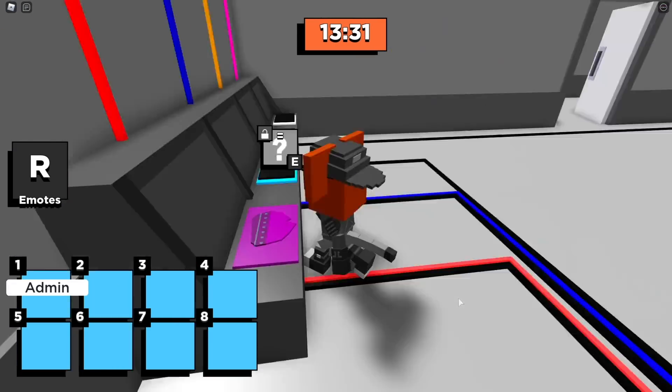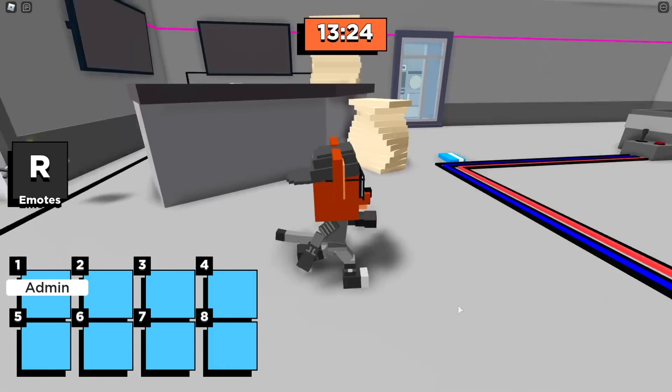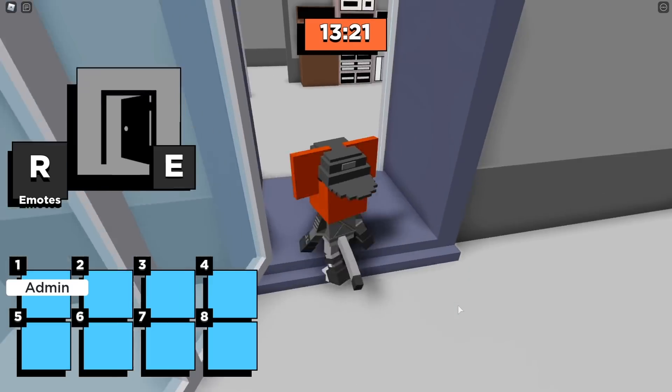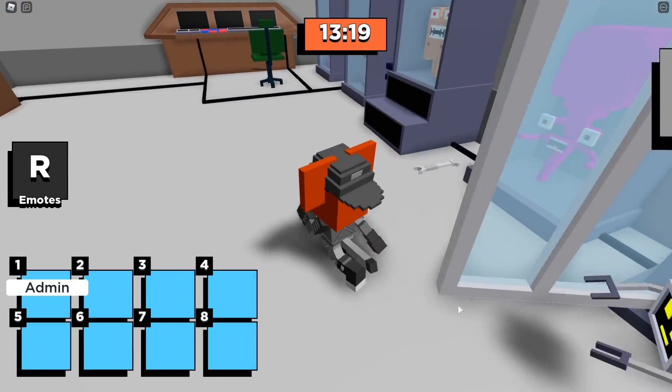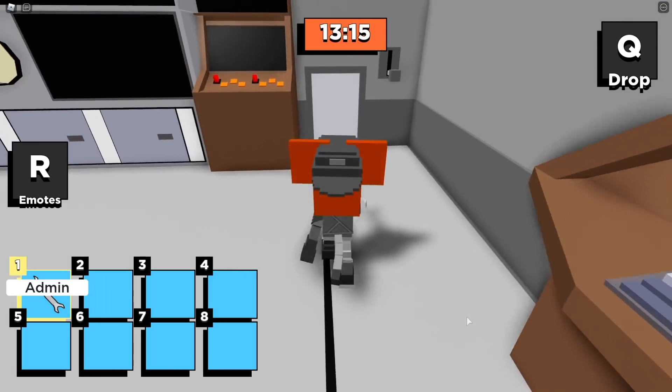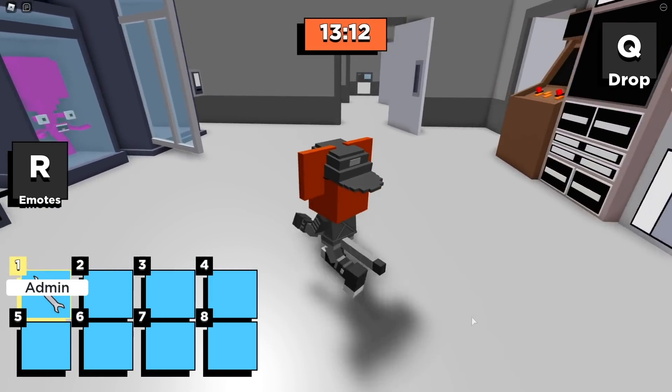Now we're going to drop off this purple piece of carpet and make sure that the kitty didn't follow us — looks like we're okay. So now we're going to grab the wrench, but be careful not to let that kitty grab you. I like to look around and flip the switch right here just to have an easy exit.